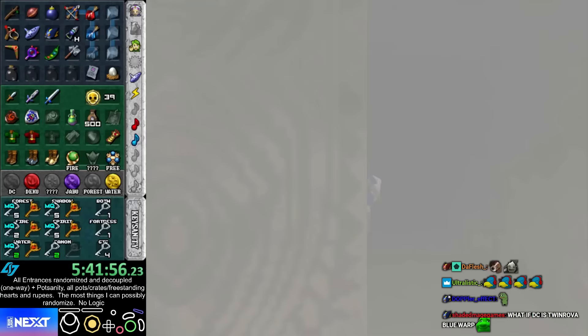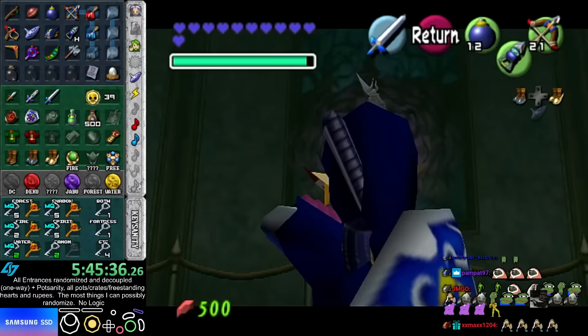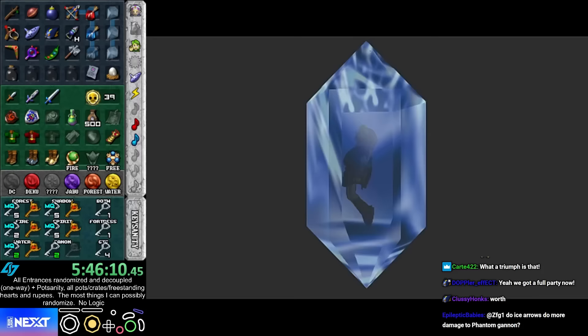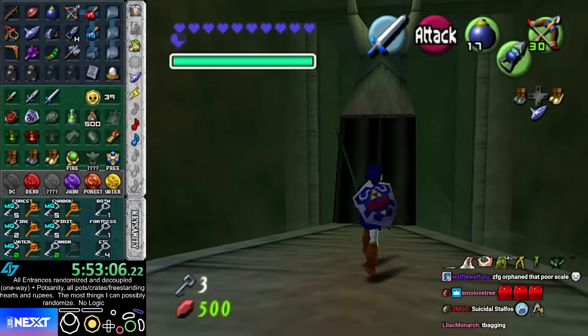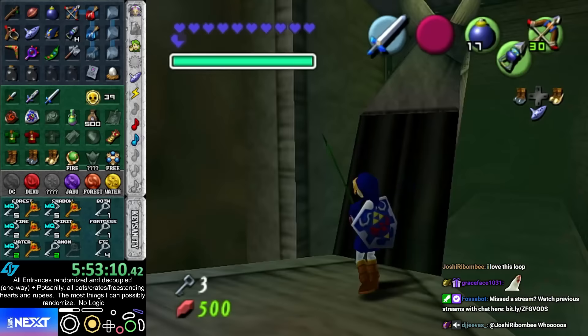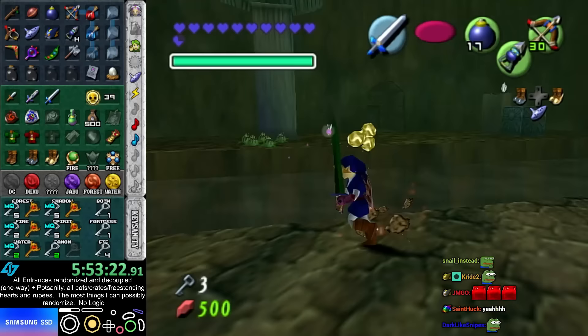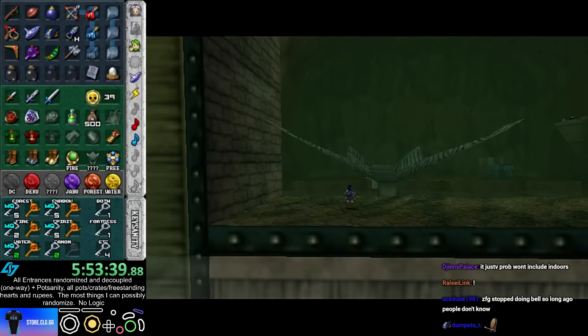Oh, you know what? Yeah, I haven't found DC. That's the one thing I haven't found is DC. So I guess I do still need to check entrances. But I think I should just focus on the dungeons I can do right now. Although, actually, I might not need to beat DC. If Twinrova is the boss of DC, I can skip DC. If DC is Twinrova Blue Warp — oh no. Alright, is it Twinrova? Okay, it's not Twinrova. Huh, that's two vanilla bosses. I just realized a potential problem with the Light Arrow hint — when it tells me what area it's in, I'm not gonna know how specific that area is considering entrance rando.